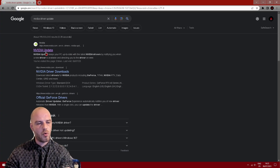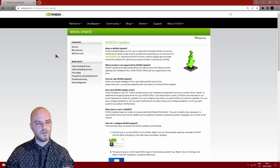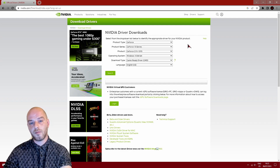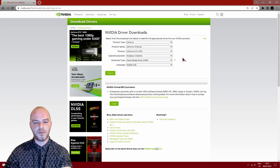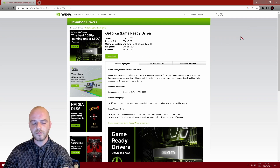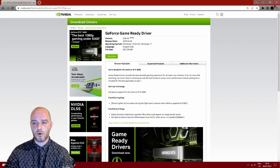A quick Google search away, click into NVIDIA's website and under the drivers section it will ask for a little bit of information about your graphics card. Once filled in, you click on Search and it brings up the latest available driver for your graphics card and you just download and install it. It's a pretty easy and straightforward process.